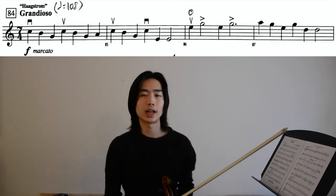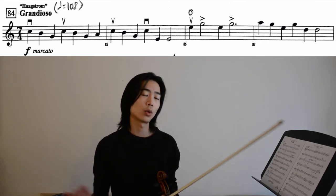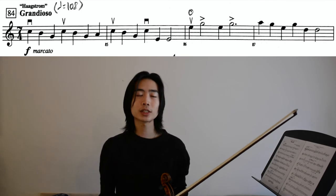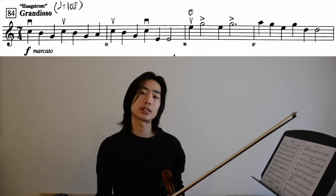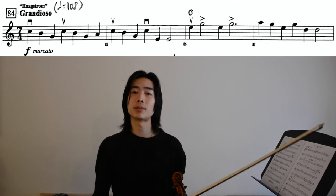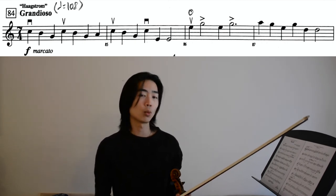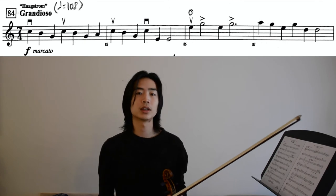Let's move on to our last section at measure 84 — Grandioso, very grand and majestic. This is our finale section at quarter note equals 108. The trickiest part about this passage is the time signature: 7/4. The number on top means seven beats in a measure, and the four on the bottom means the quarter note gets the beat — so there are seven quarter notes in a measure. This passage is also full of marcato bow strokes with a lot of accents throughout.